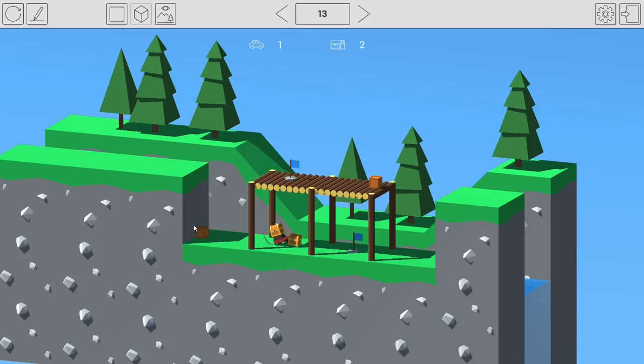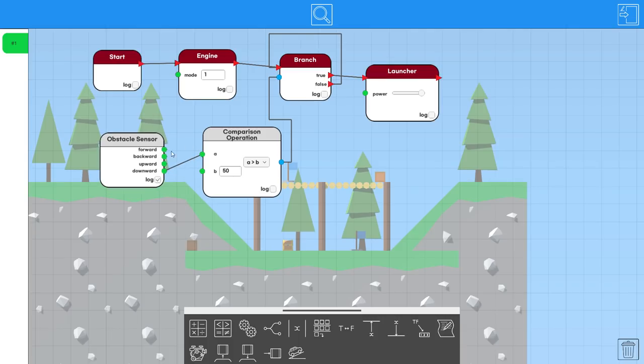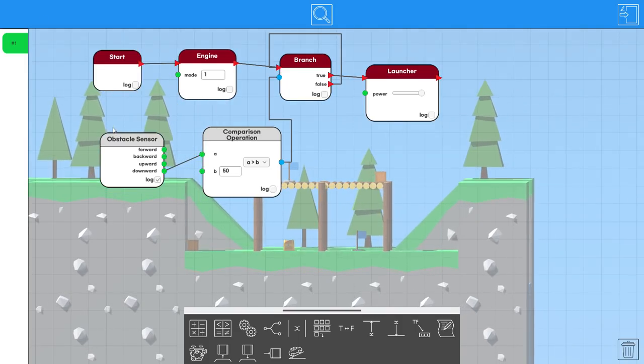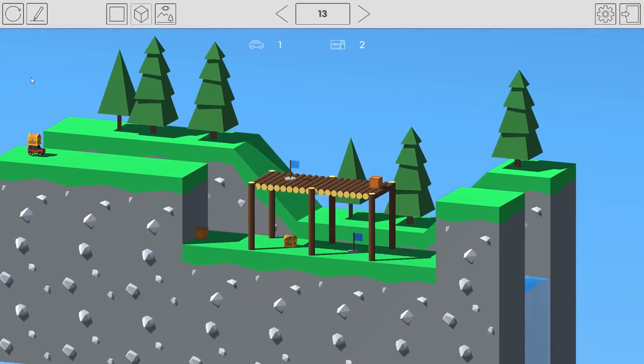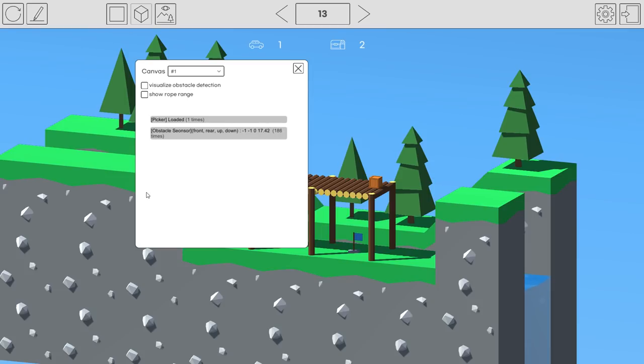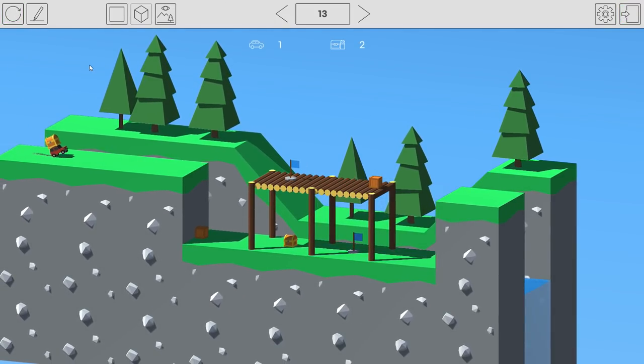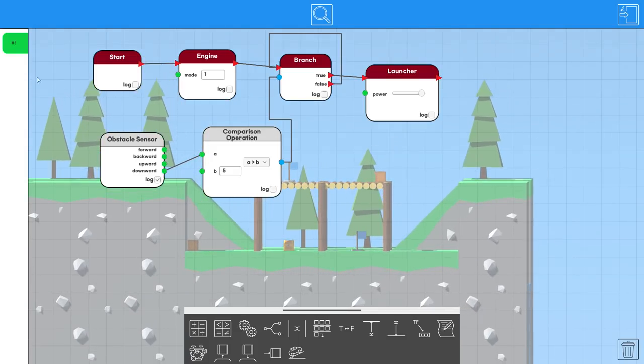We want it to eject when it sees the box below. Let's set downward greater than 5 — there we go. Let's try it. Okay we shot it too hard.